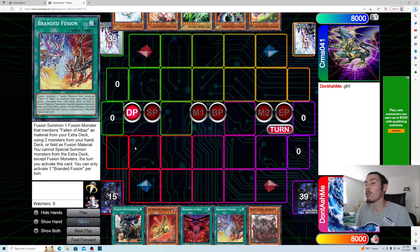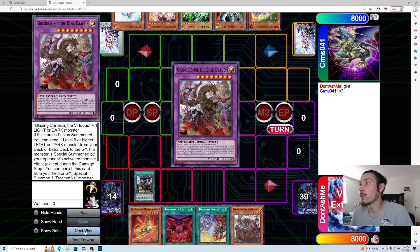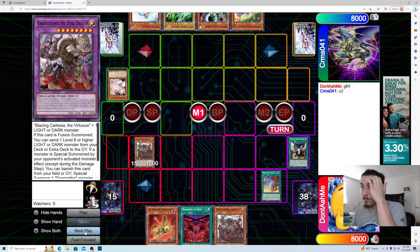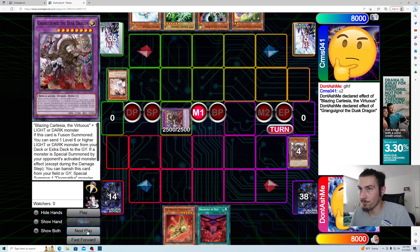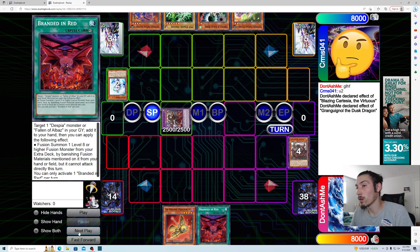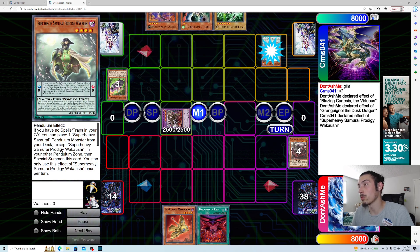You want to play hand traps but also some board breakers because Super Heavy Samurai can play through so many hand traps — it's ridiculous. I win the rock paper scissors, so we go Fusion Deployment for Cartesia. We activate Branded Fusion, get hit with Ash — which is actually really bad. Then we fuse into Grand Goyle and Grand gets hit with Valor, so on their turn I'm just working with dead cards.